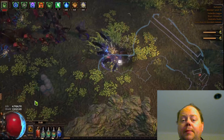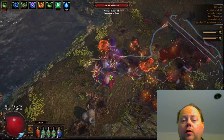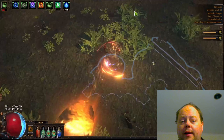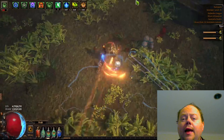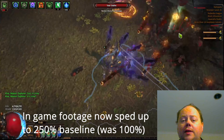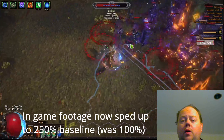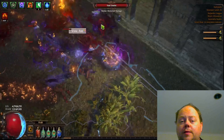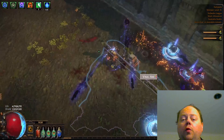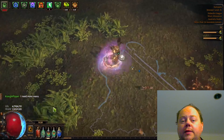This is a single scoured map — deliberately chosen as the worst-case scenario. You can juice it with alchemy orbs, val orbs, or delirium orbs for more XP. As a baseline, this gives a bit more than 8% of a level at level 92. For comparison, a pure ash breachstone at this level gives 15% of a level, so this is essentially 55% of a pure ash breachstone in terms of XP.